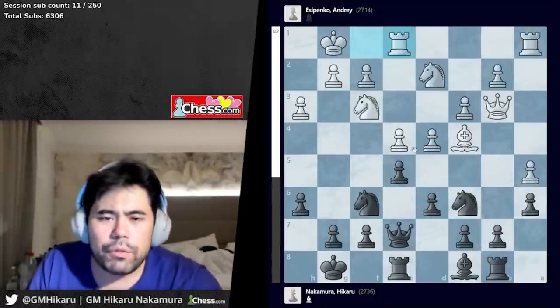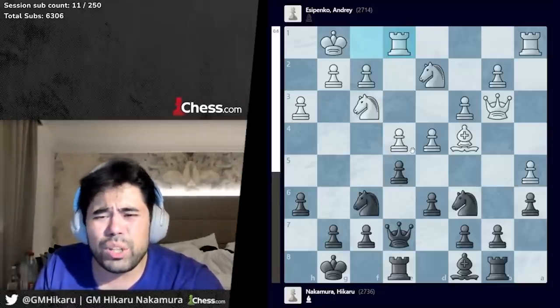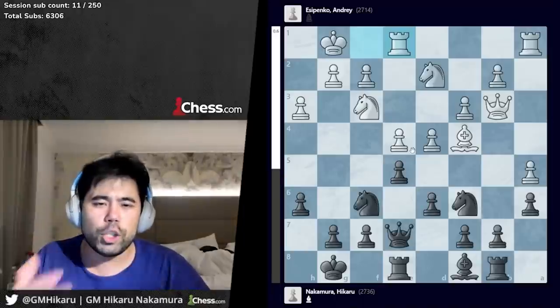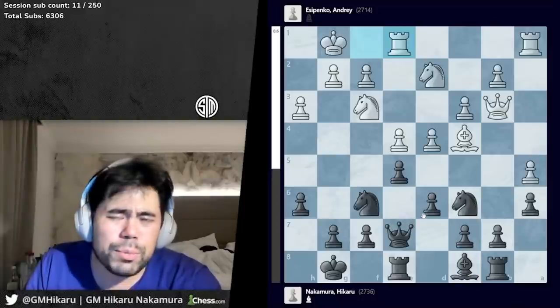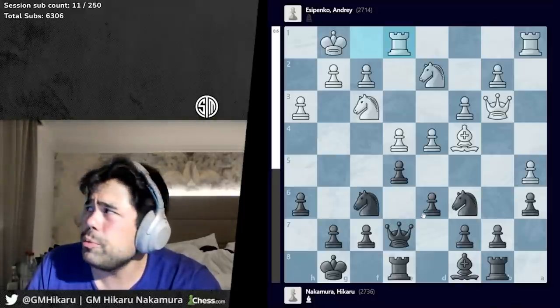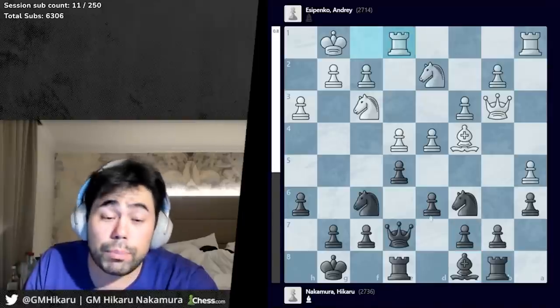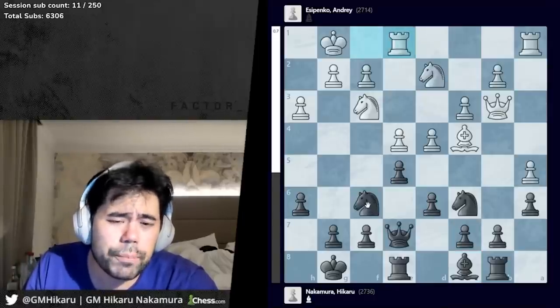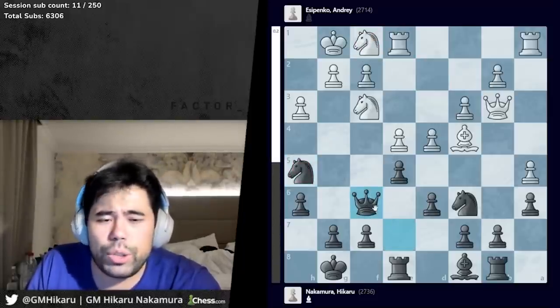Instead Andre plays rook f1 — a very solid move. This also gave me insight into where Andre's mind was: he was trying to play for a good technical advantage rather than blowing me off the board. In this position I used a lot of time — about 25 minutes — before playing bishop d7. For the longest time I wanted to play knight h5, with the idea that if white goes knight f1, I can play queen f6.